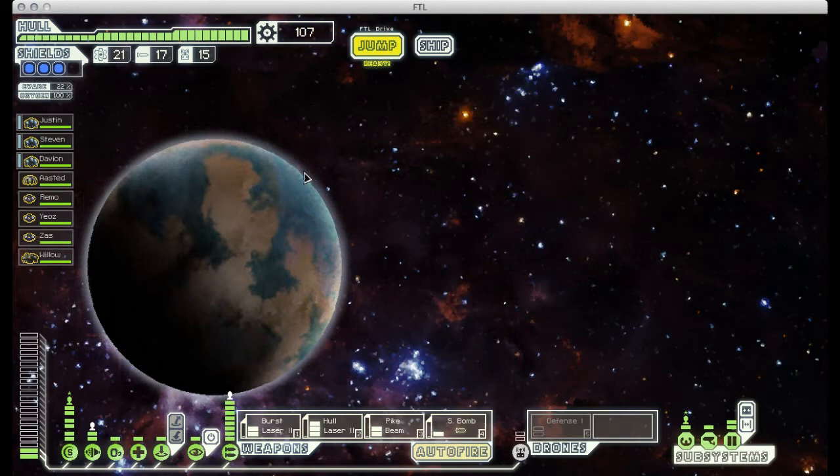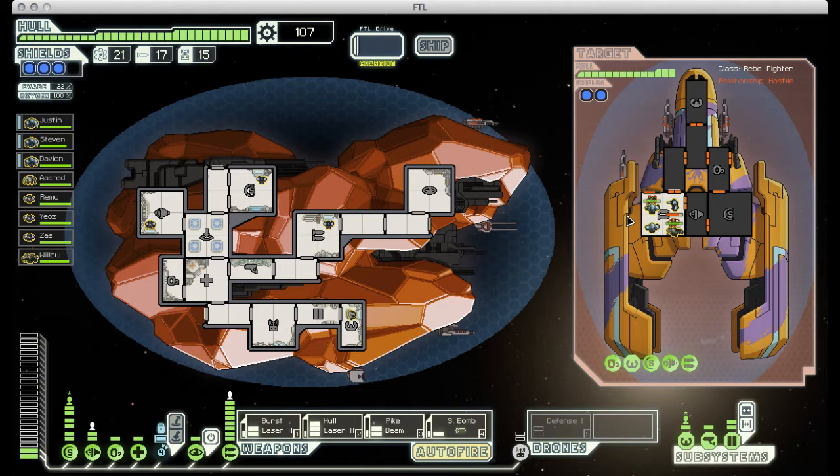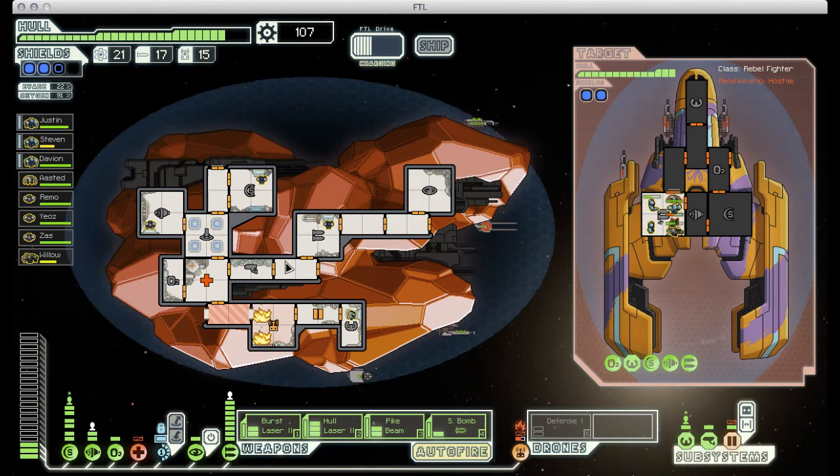We've got a store up there but let's visit a beacon or two before we go there. Our boarding party is pretty much unstoppable except maybe by the most powerful crew you might come across, but that doesn't happen very often. I mean, four mantis would be trouble for these guys, but beyond that we're fine.